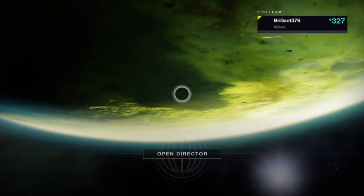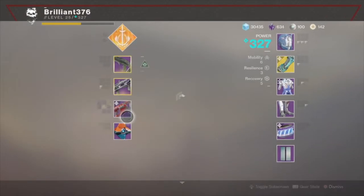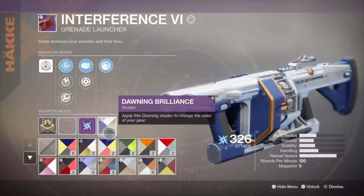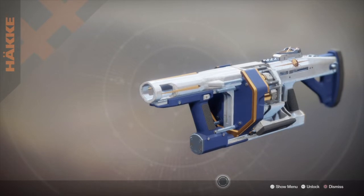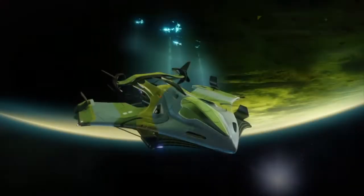Thank you very much for watching. If you're curious what shader is equipped on my grenade launcher that I reviewed in this episode, it is called Donning Brilliance, and you can get this from Eververse packages back when it was the Dawning event. I'm not sure if you can get it now, but this is it from me for today.